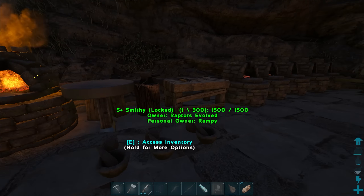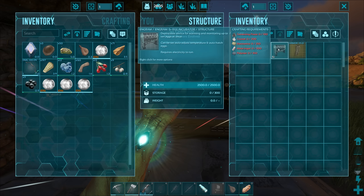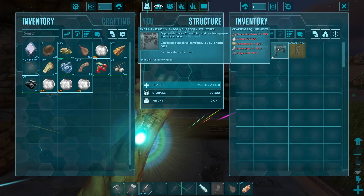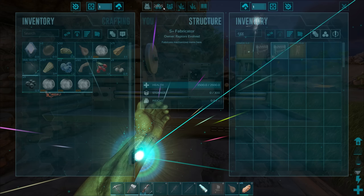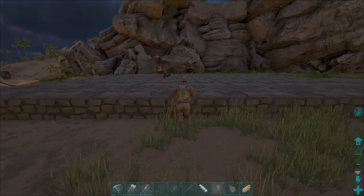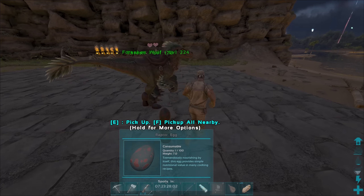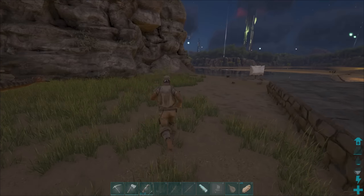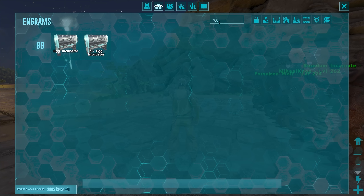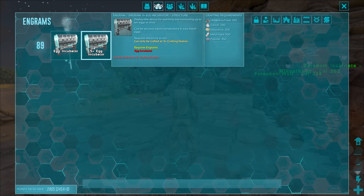The main thing I want to do today is try and make ourselves an egg incubator. I want to get mutations going next episode and I've come to a compromise. People have always been asking whether I'm going to use the soul terminal for mutations or the egg incubator. Normally I don't use the dino storage mod — I use the egg incubator mod, which makes getting mutations a lot harder.